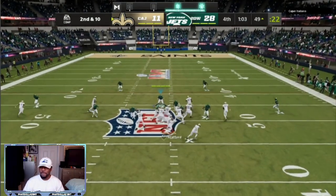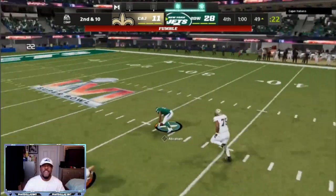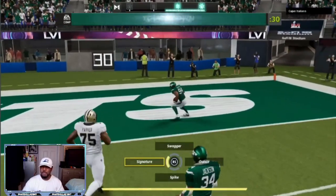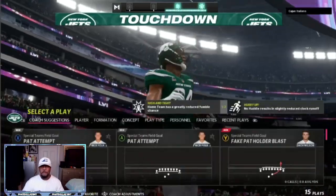When my opponent least expects it and he's sending out a lot of routes, I can sneak in a super fast corner blitz. He's looking to the right for his routes because a lot of my edge blitzes have been coming from one side, so I can sneak in the corner blitz and get a sack fumble.